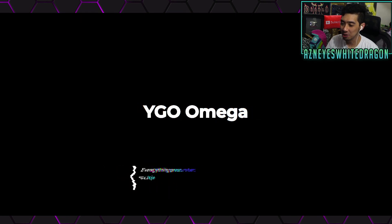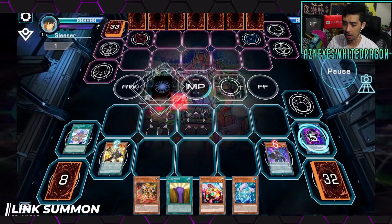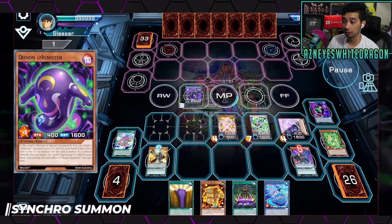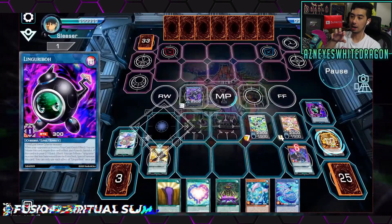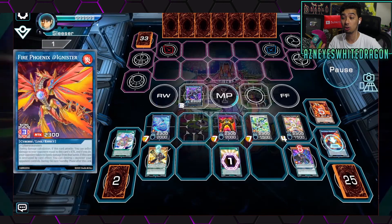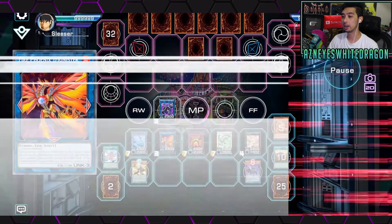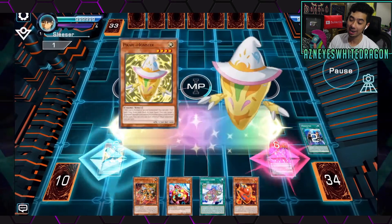Everything presented in this video is not final and is subject to change. We have Pendulum Summon, Link Summon — this is the 3D angle — and Synchro Summon with a tilted 3D angle. One thing I like is the card artwork where you can see a pop-out of the card with the monsters, and I'm guessing you can disable it. This is something in Yu-Gi-Oh Pro 2 that I really liked. With Yu-Gi-Oh Omega and all the options to change it, we've got custom themes.